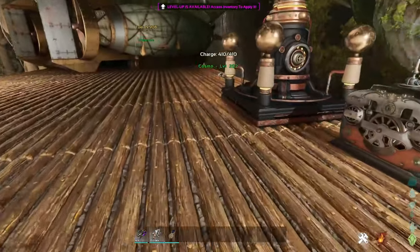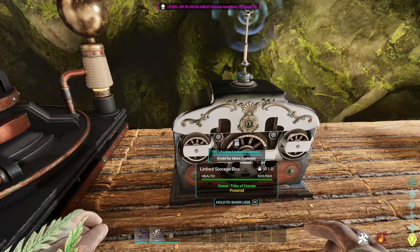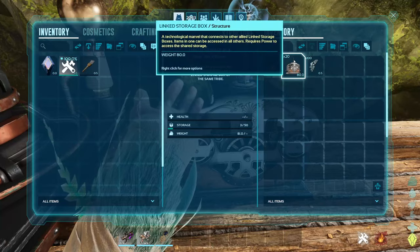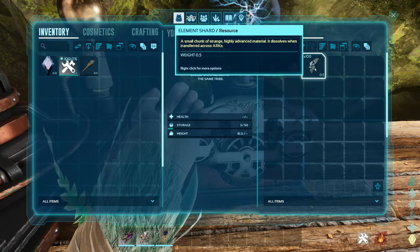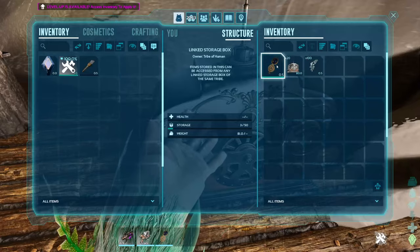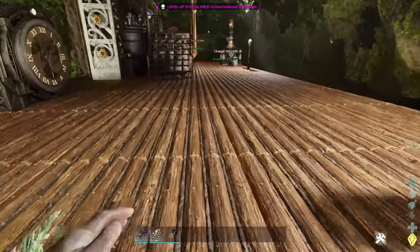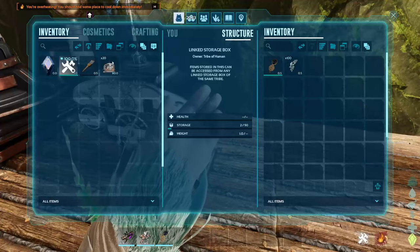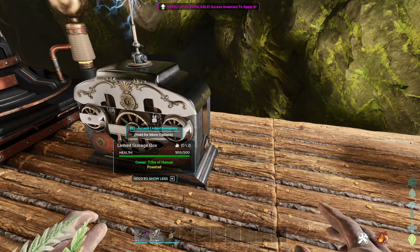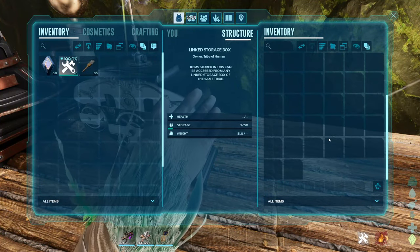Next up is the linked storage, which is really cool. Just a heads up: when you first place these down they have a five-minute timer before they link together and you can access your stuff. I have a stopwatch, linked storage, and element shards in one storage box, and if I run over to a different storage box placed far away and access it, it has the same stuff. If the linked storage items are in my inventory instead, both boxes show as empty. It works like an Ender Chest from Minecraft — it's your own personal linked storage — and you can only hold 50 items in it.